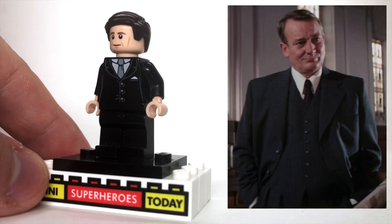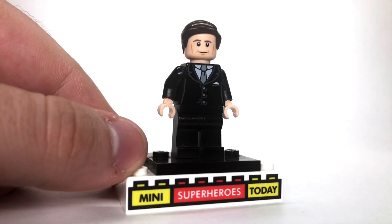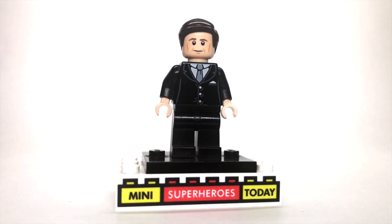Here we've got Marcus Brody, who, while he isn't one of the more exciting adventurous characters, has always been a favorite of mine. To build this figure, you'll need the torso and legs from Lex Luthor from LEGO DC — the 2012 version — just some standard brown minifigure hair, and the face is from one of the Hoth troopers from LEGO Star Wars.